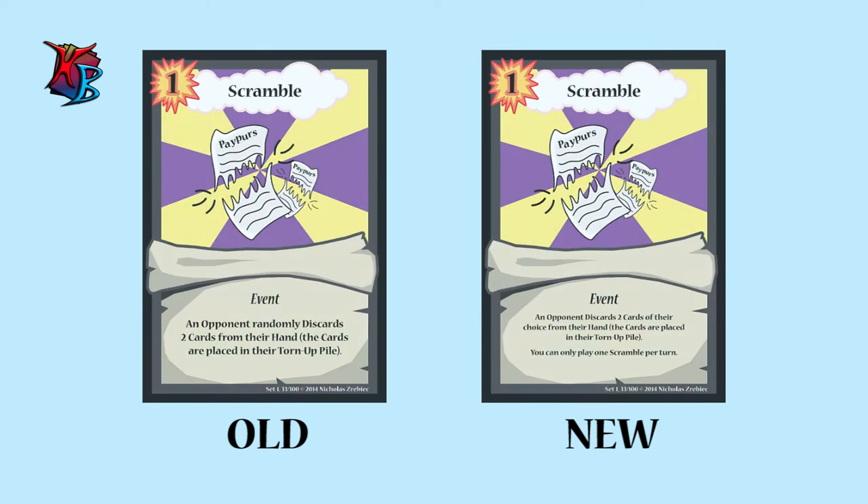At number 8, we have Scramble. Old Text: An opponent randomly discards two cards from their hand. The cards are placed in their torn-up pile. New Text: An opponent discards two cards of their choice from their hand. The cards are placed in their torn-up pile. You can only play one Scramble per turn. Why the changes? The ability to randomly discard cards made the destruction of strategies too crippling for opponents. We also added the once-per-turn restriction to ensure that opponents have time to rebuild their strategies, as opposed to having them completely wiped out in one swipe of Scrambles.